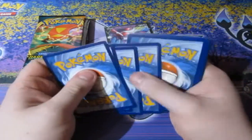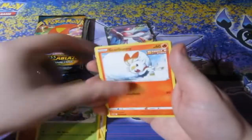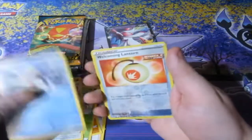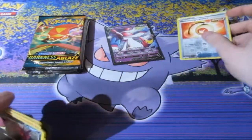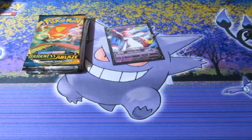One, two, three, four — let's have a look. Fighting Energy, Trevenant, Energy, Phony, Crabrawler, Grookey, Skwovet, Arrokuda, Snom, Lanturn, and a Scolipede. That's with us — which we don't need to bother with at the moment because it's not part of the celebrations set.